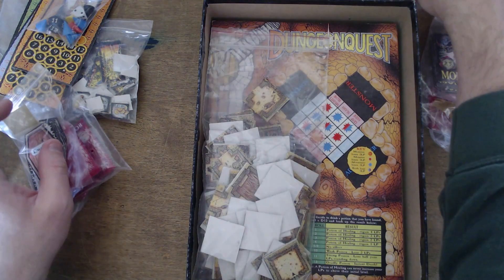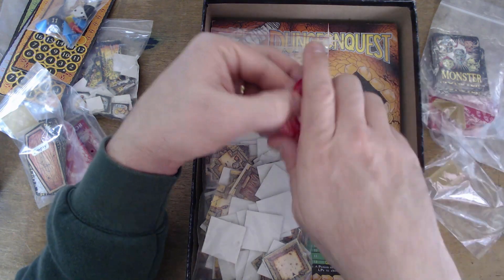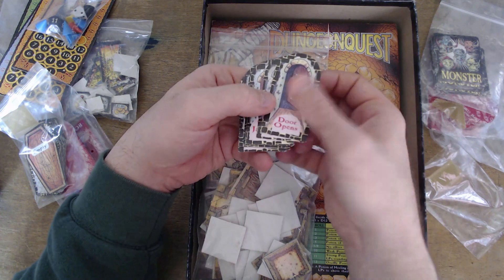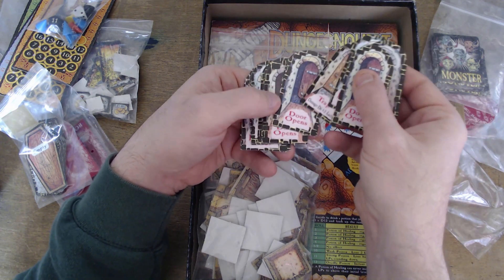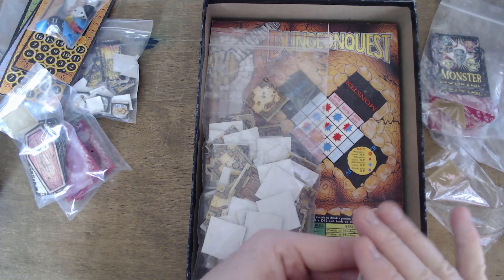If you come through a door on a tile, you go to the door cards, which are obviously shaped like a door. These tell you what happens: the door just opens, doors jam shut meaning you have to try again next turn, or the door is trapped. All pretty cool.